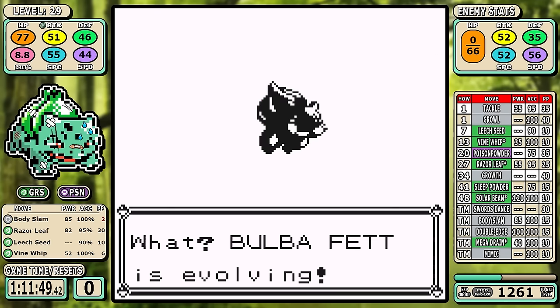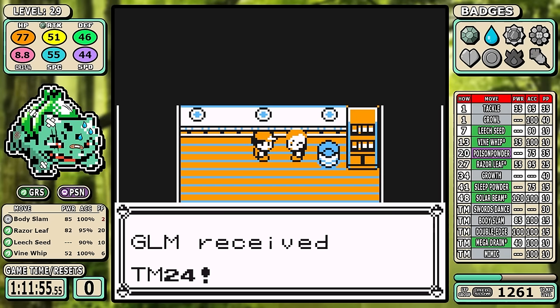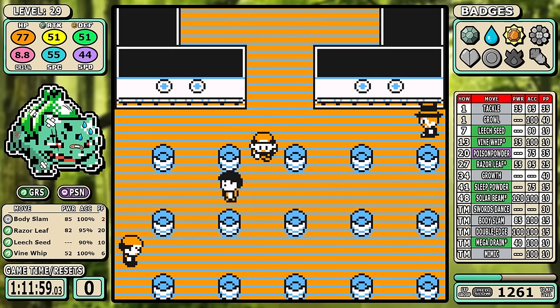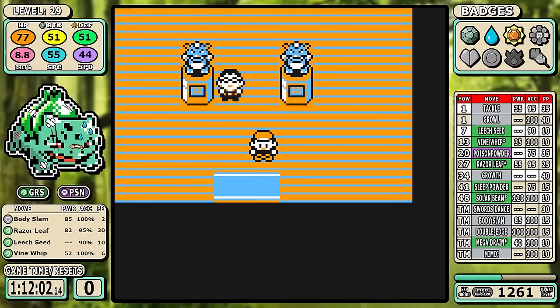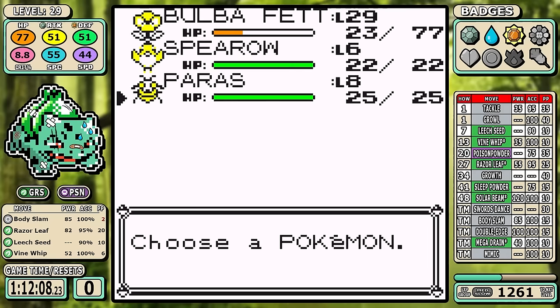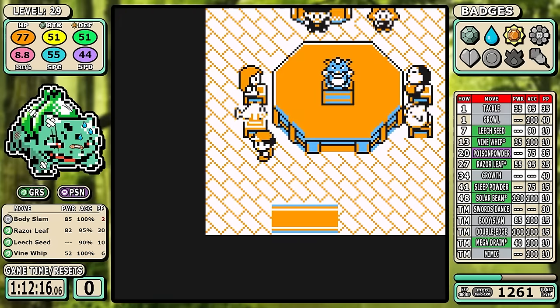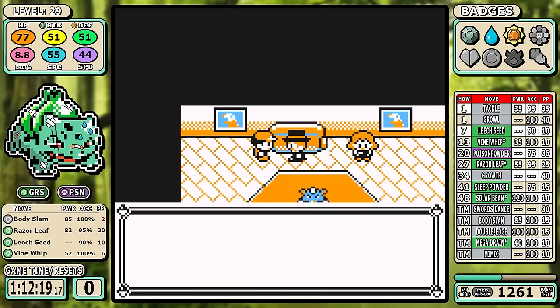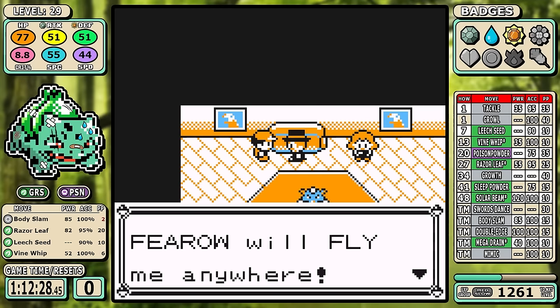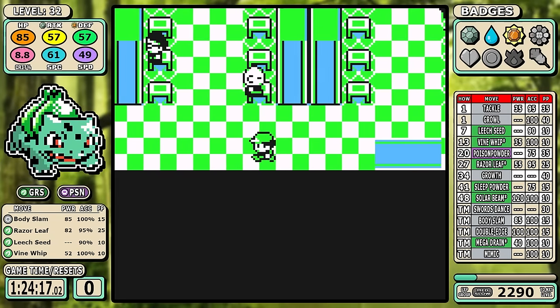On the C tier pace metric, we were three and a half minutes in the hole after Misty, but even with Tackle we were able to make up a lot of time on the Lt. Surge split. At this point Bulbasaur is actually about 36 seconds ahead of pace. Rock Tunnel is incredibly easy, so we can jump right back into Celadon.